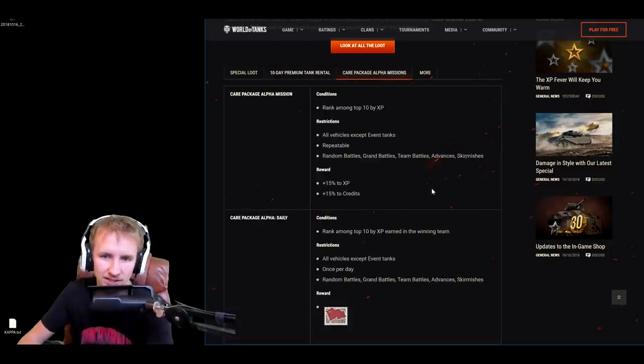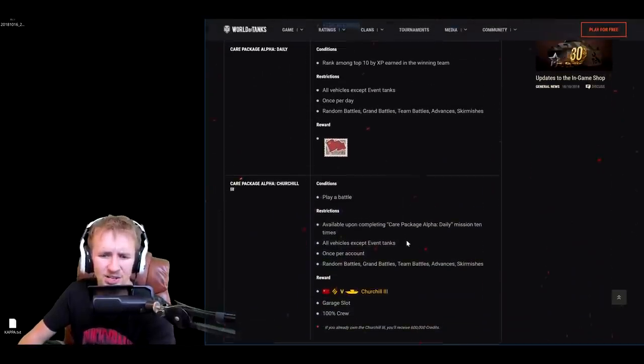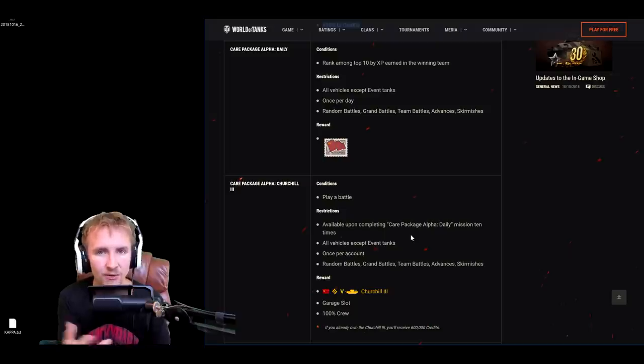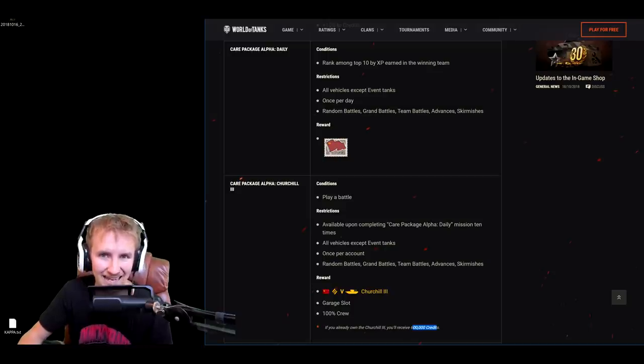There are also Care Package Alpha missions. If you finish in the top 10 of your team based on experience, you get 15% extra experience and 15% extra credits. Combined with Wargaming's Halloween event, if those stack, it will be insane. If you complete this event on 10 separate days, you earn a Churchill III with a 100% crew and a garage slot completely for free — and it's not a rental, so you keep it forever. If you already own the Churchill III, you'll still keep the garage slot and crew but receive 600,000 credits instead.